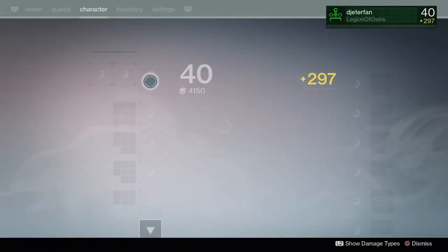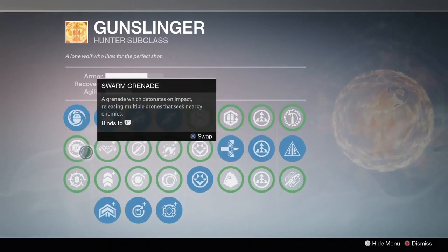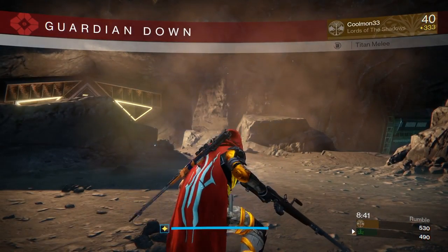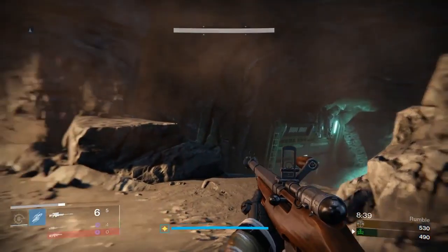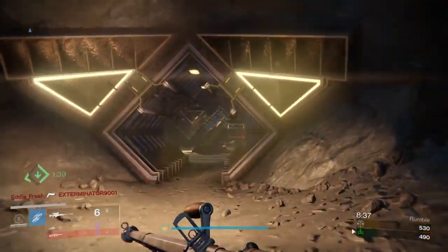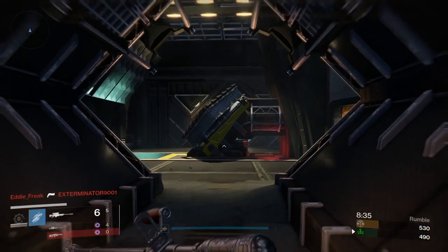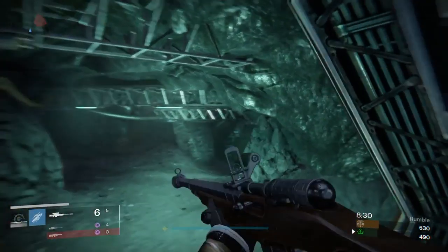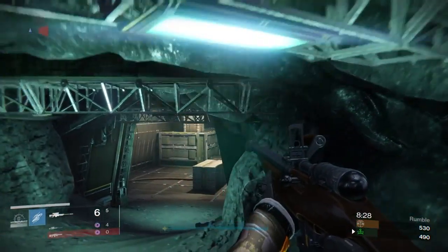We traded with that titan — not too bad. Switching over to Gunslinger and putting on some trip mines. I don't know why I wasn't running trip mines before. Running the No Land Beyond with Gunslinger now. Me and this warlock — I have a feeling we're going to have some problems in this game. We're a little bit behind, but I think we've got this.